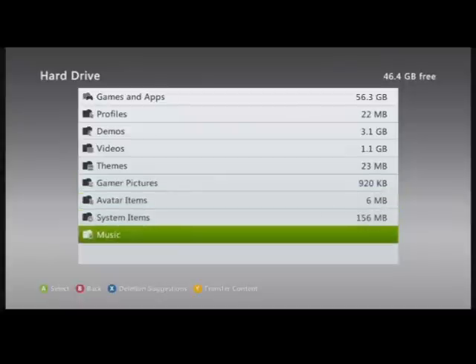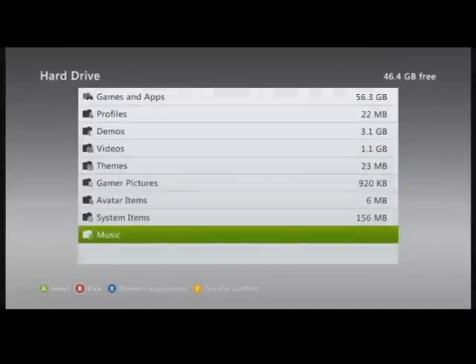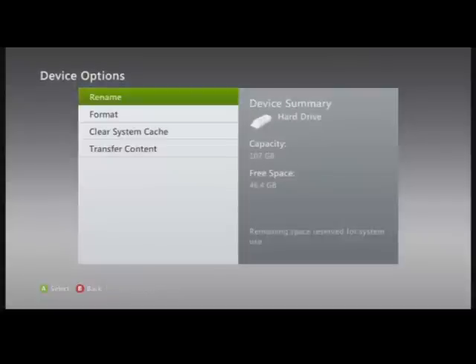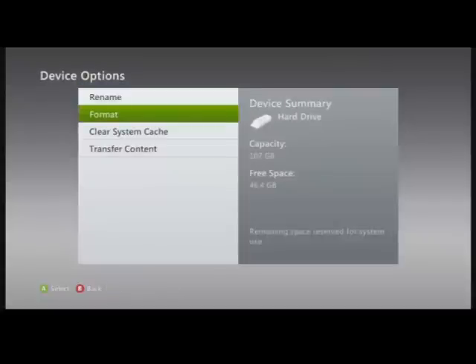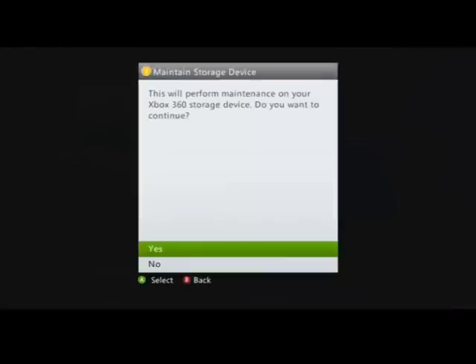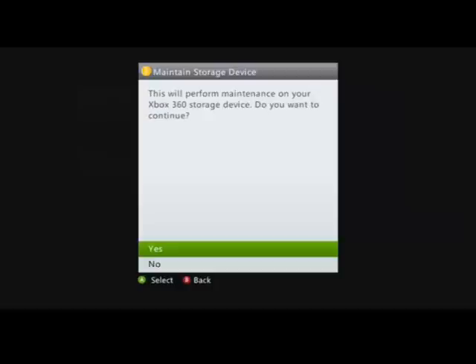When you're done with that, you're going to clear your cache. To do that, come back to the Hard Drive, and hit the Y button. You never want to select Format — I think that erases everything on your hard drive, which you really don't want to do. Come down to Clear System Cache, hit A, and it says 'Maintain storage device — this will perform maintenance on your Xbox 360 storage device. Do you want to continue?' You say yes.